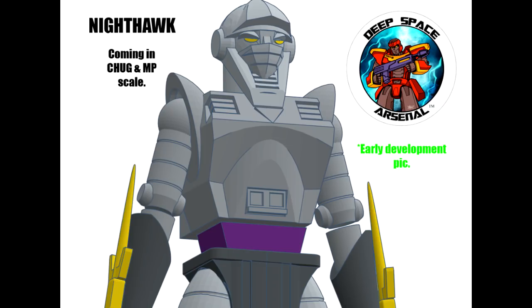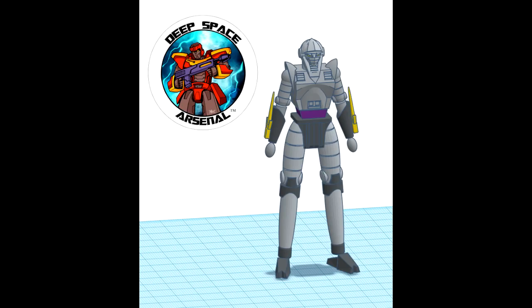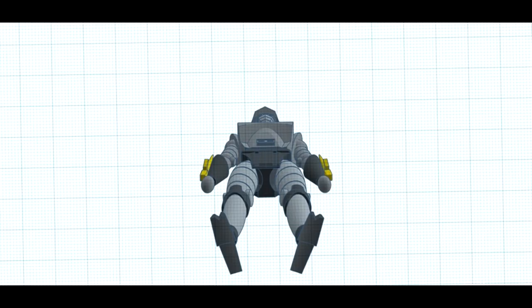Up next we got some third-party news. Deep Space Arsenal, DSA. We got a new Nighthawk — basically this is Nightbird. We got some early development picks and renders. I guess this is going to be non-transformable, like a Flame Toys kind of thing. It's going to be highly detailed and articulated, coming with a bunch of weapons that can store on her or on a backpack. They're also doing clear yellow eyes and light piping. It's going to be roughly chug scale, roughly with RC and kind of an MP scale — probably goes with the MMC one, Azalea. I might pick this up.